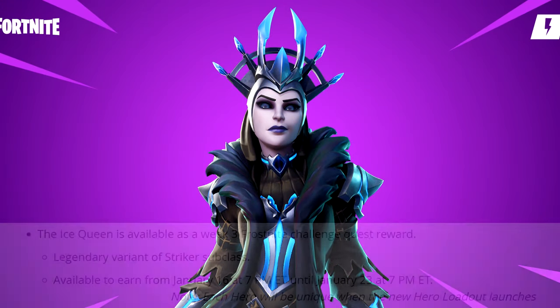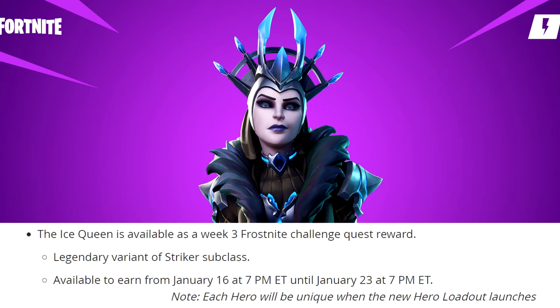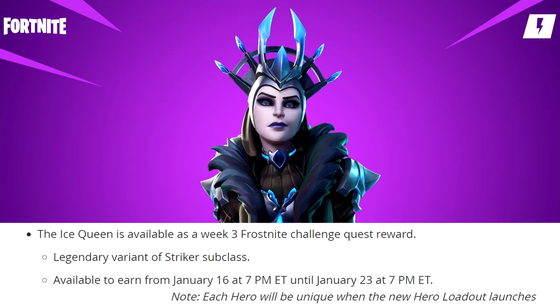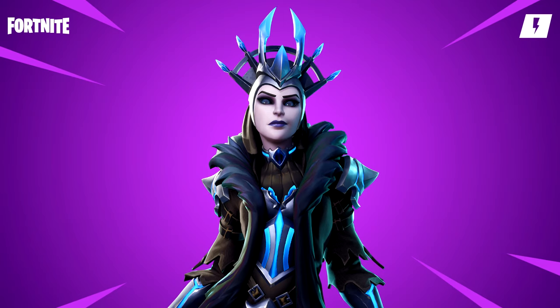He'll be available when the weekly store resets, which is tomorrow, January 16th at 7 PM Eastern. We're also supposed to be getting a new hero called Ice Queen, and she's a legendary variant of the Striker subclass, which means she's just like Striker AC. So this new Ice Queen hero is going to be one of the best heroes when it comes to farming. The way you get her is from the Week 3 Frost Knight challenge. A couple of things to point out first: the Ice Queen is only going to be available from January 16th until January 23rd, and both of these heroes will be unique when the new hero loadout launches, so although they are reskins now, they will be getting a unique benefit in the future.